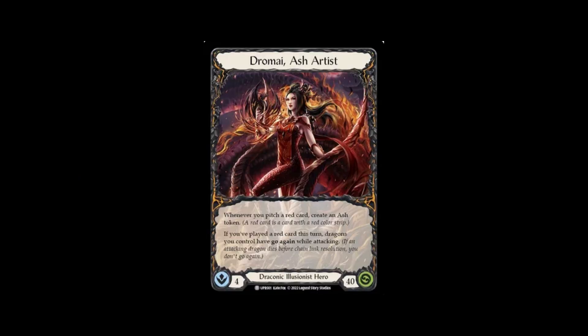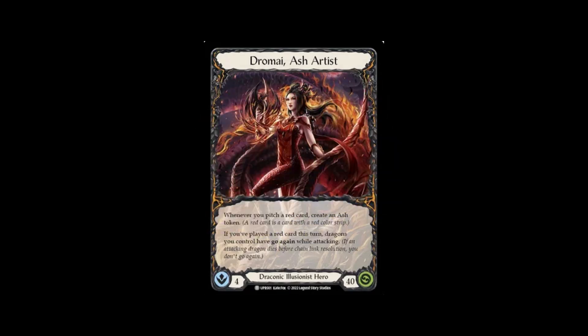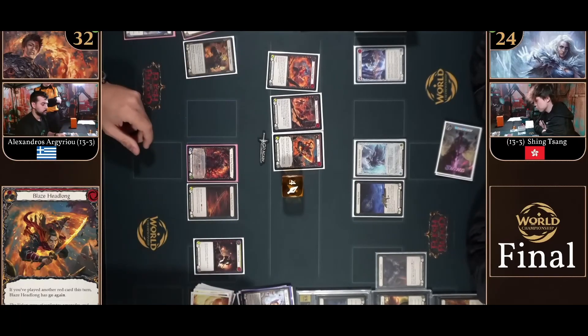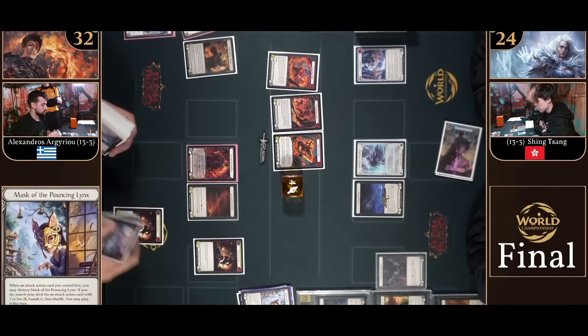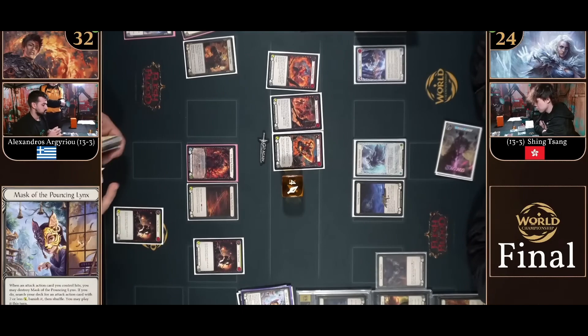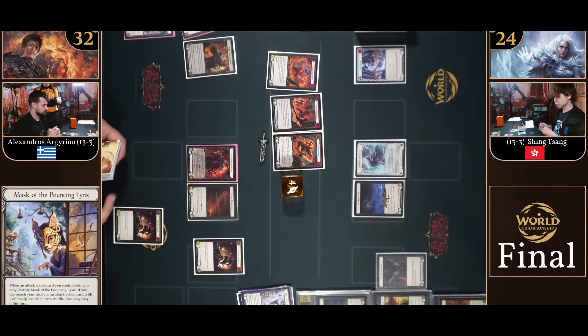I also recommend playing Mask of Momentum into Dromai, but for a bit of a different reason, as it counts Dragon hits as a hit and makes your Mask of Momentum triggers much more consistent. Next, let's talk about Mask of the Pouncing Lynx. Lynx effectively makes your opponent start the game with 6-8 less life, and is the preferred mask when we know our opponent is not going to let us play the game in the way we want to — setting up those 5-card hands, threatening 2 Mask of Momentum triggers a turn.